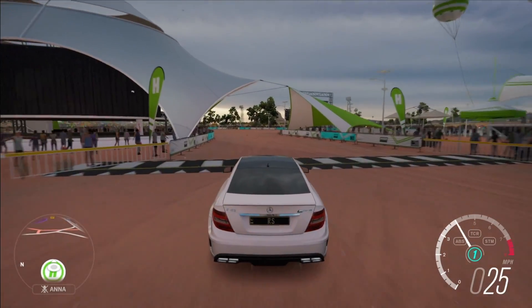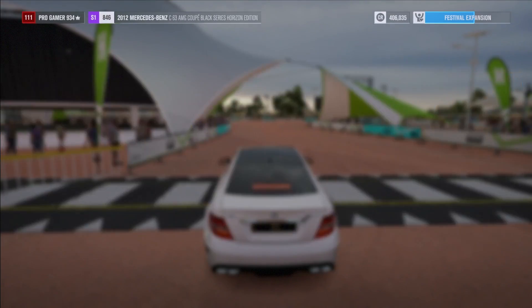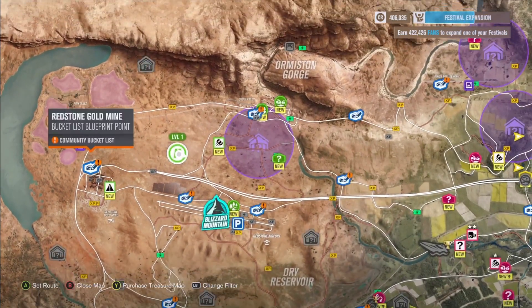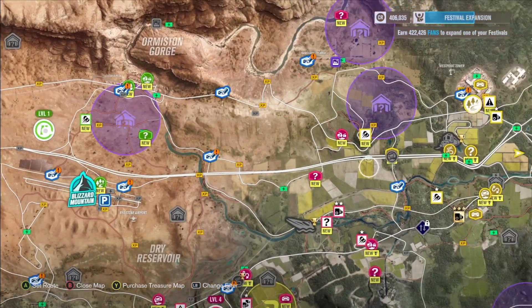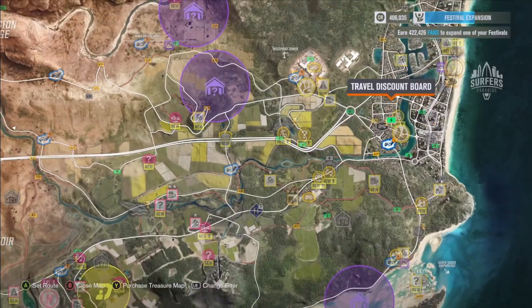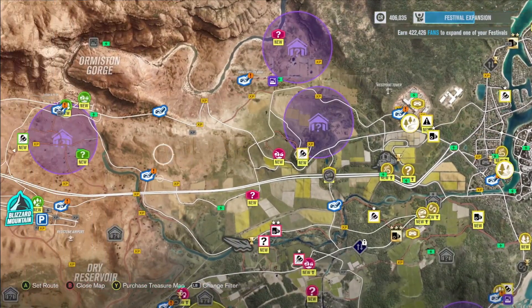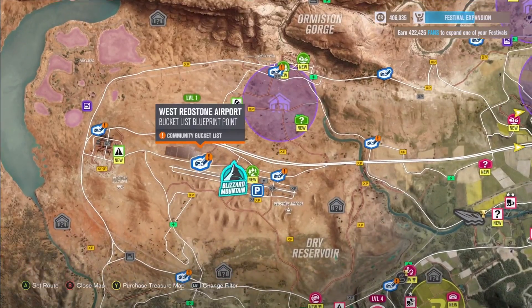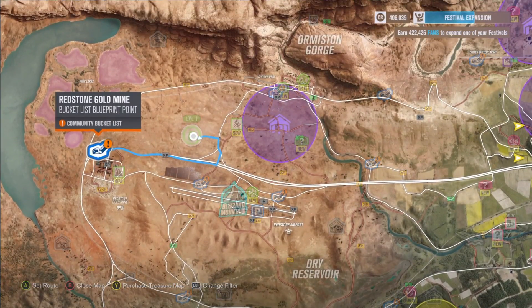The first thing you're going to do is head over to this spot right here on the map — it's called the Blue Bucket List. I'll go around and show you the whole map so you can see where it is. You want to head over to the end of the map right here near the runway, and put your waypoint there.